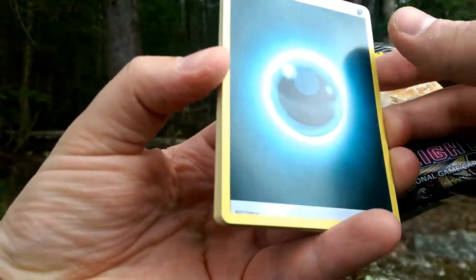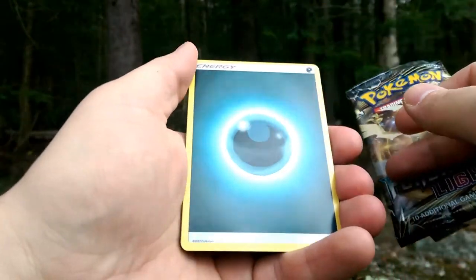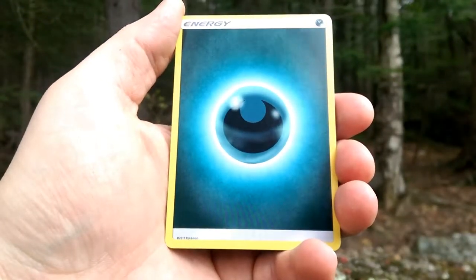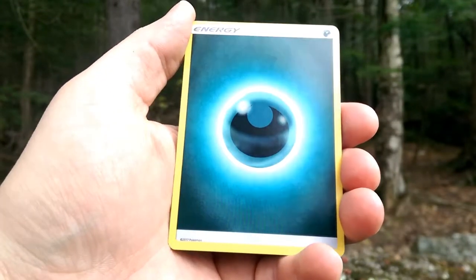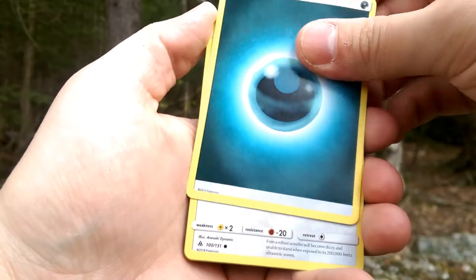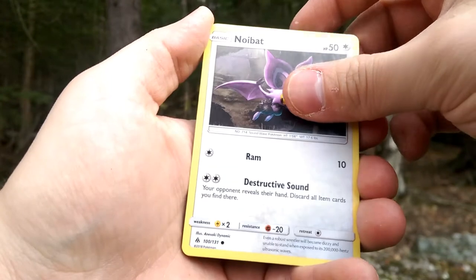Let's get started — water! It is a Dark Energy. We're also going to be using natural lighting here as you guys can tell, but at least it picks up the Dark Energy easier. Let's see what else we get in this pack.